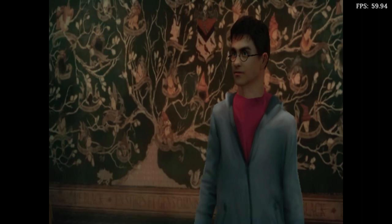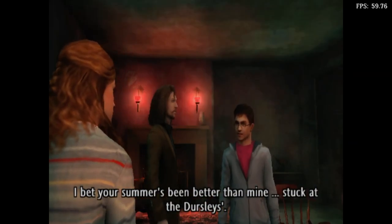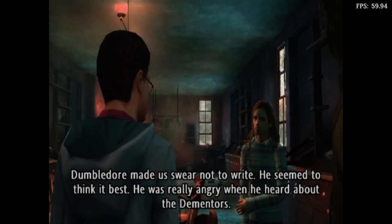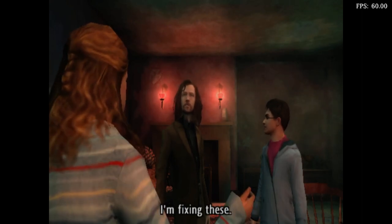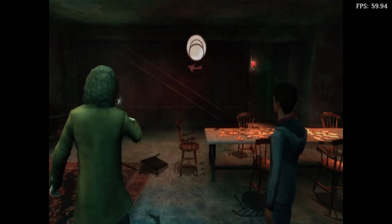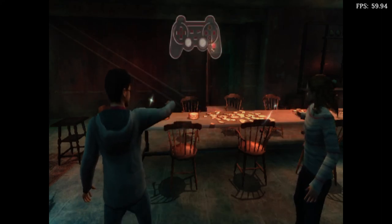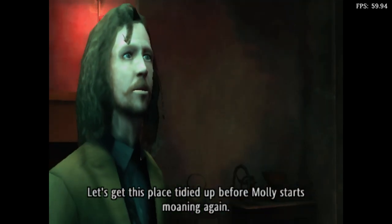Have you seen Ron or Hermione? Mum gave us all things to do — they're about somewhere. Let's find them. See you, Ginny. How was your summer? I bet your summer's been better than mine — stuck at the Dursleys. Dumbledore made us swear not to write. He seemed to think it best. He was really angry when he heard about the Dementors. If I hadn't been stuck at the Dursleys, maybe that wouldn't have happened. Molly drafted you into domestic duties too, Hermione? I'm fixing these. Then we'll give you a hand. Reparo is the spell for this job. Just watch me — aim at the thing that's broken, then move your wand like this and say, Reparo! Reparo! Reparo! Reparo! Excellent. We'll have this better in no time. Let's get this place tidied up before Molly starts moaning again.